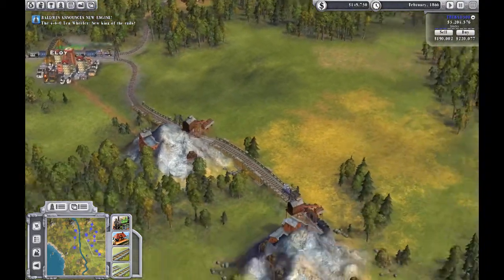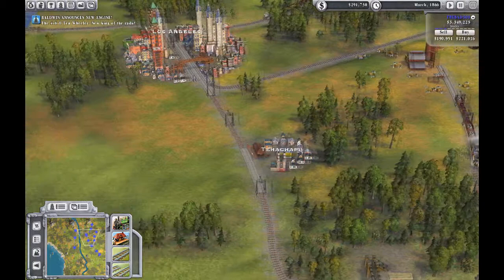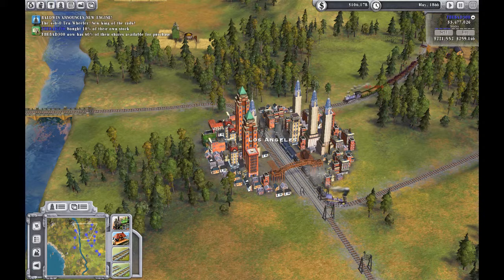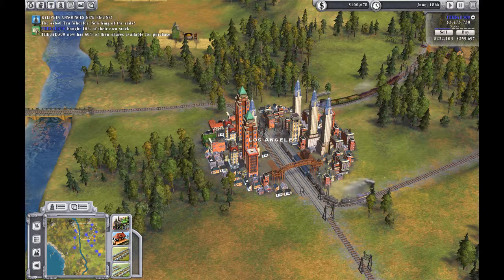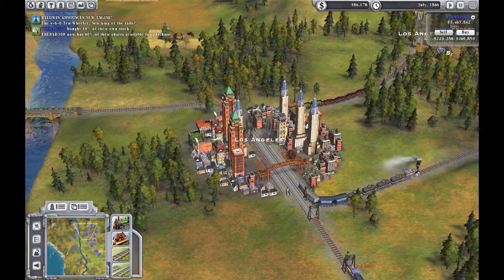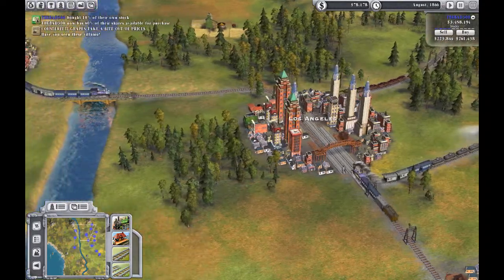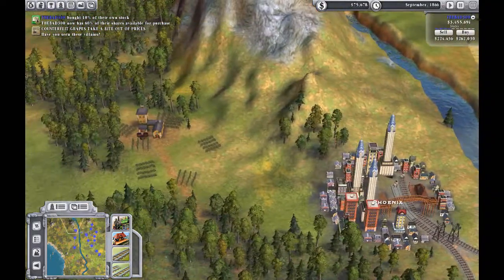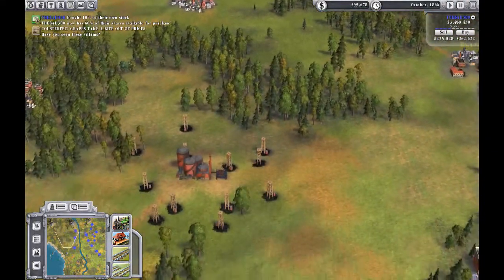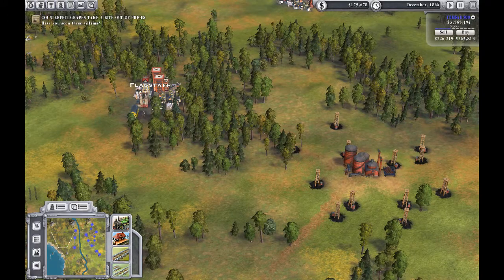Okay, I was going to buy some of my stock. Counterfeit grapes — okay, however you get counterfeit grapes. We don't need another — there's Yuma, here's some oil fields, and there's Flagstaff.